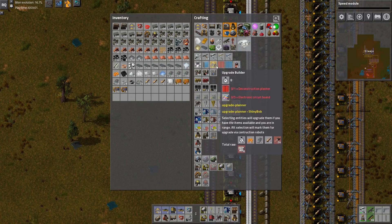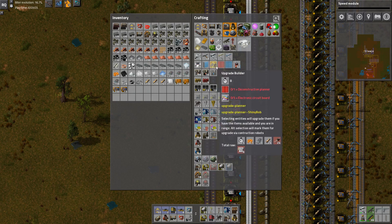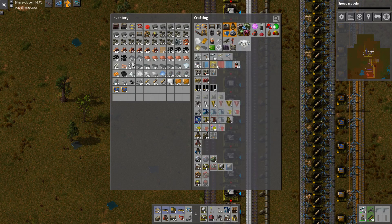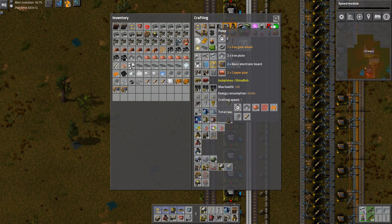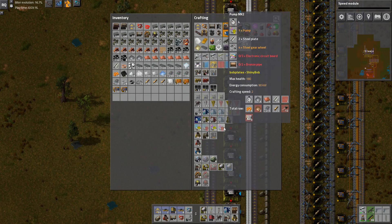The upgrade planner doesn't need all these little icons on it — it could just be the yellow one with the up arrow, or just a yellow one. Anyway — what's the difference between these? Right, okay, that's compressors and that's pumps.